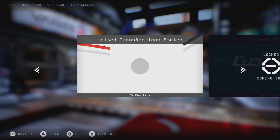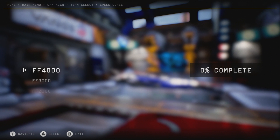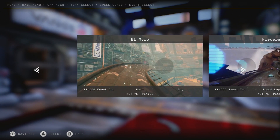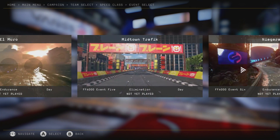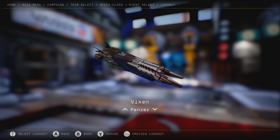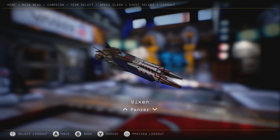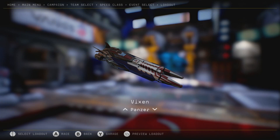To start off today we're diving into campaign mode — United Trans-American States. You have different groups to complete and you keep progressing forward. We only have the FF4000 unlocked. We have El Moro, Niagara Speed Lap, Midtown Traffic Race, Endurance, Elimination, Endurance Race — there's endurance races! I'm not a big fan of endurance races myself, and I'm curious to see what their definition of endurance means here — 50 laps or maybe five to ten, I don't know.